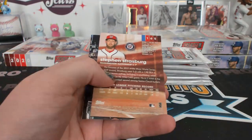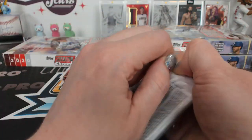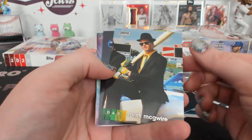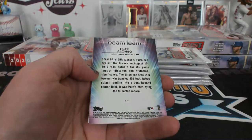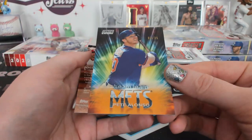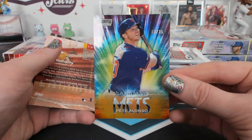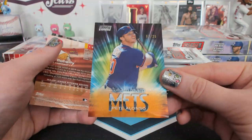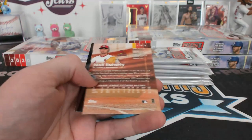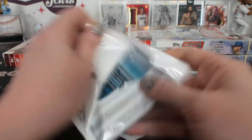The Bryce Harper Beam Team. Is that Strasburg again? The Maguire that Ryan likes so much, except it's Oakland — boo. What is this? Beam Team Pete Alonzo orange, 3 of 25. That is so cool-looking — I love it. 3 of 25 orange Beam Team. See, now that's a good orange refractor — it's very pretty.